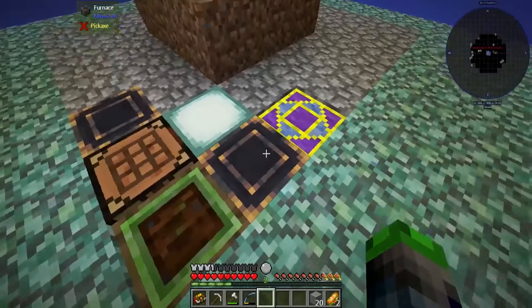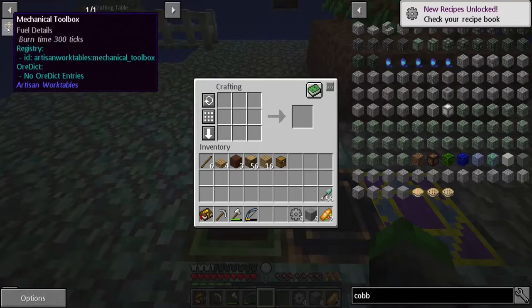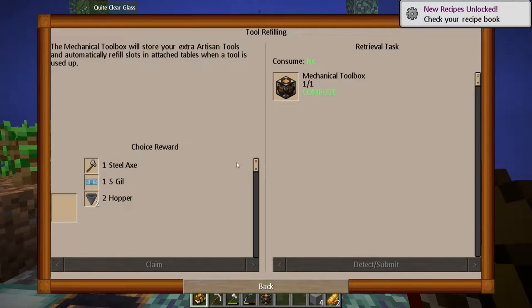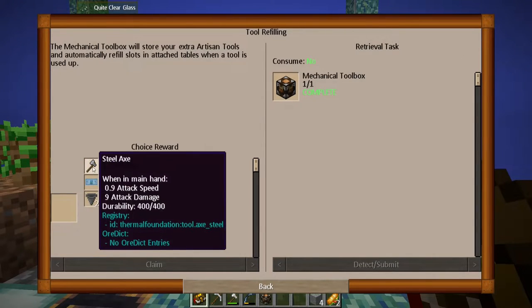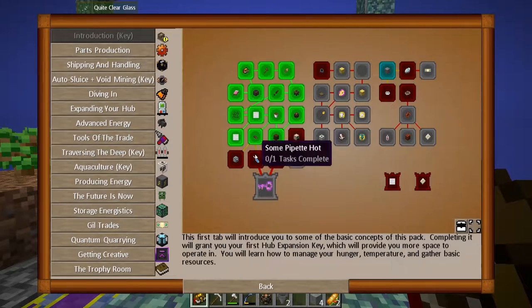Alright guys, we do have enough stone to make a few stone gears — I think we have the perfect amount. Boom — mechanical toolbox! We got it. Choice reward — steel axe. We just made an iron axe, so we're going to grab the steel axe. So we've done this quest, and we've also done this one when I made the stone. Let's grab that.